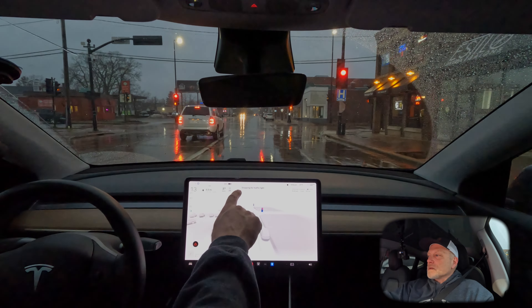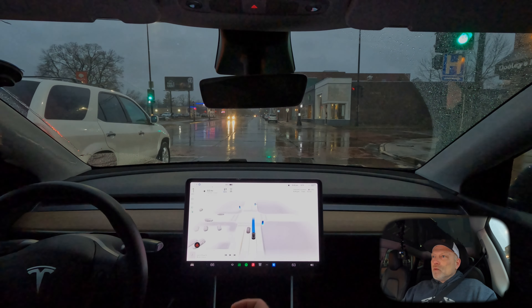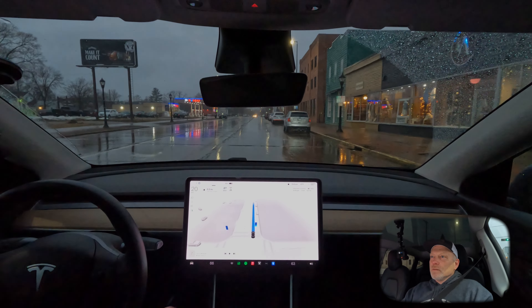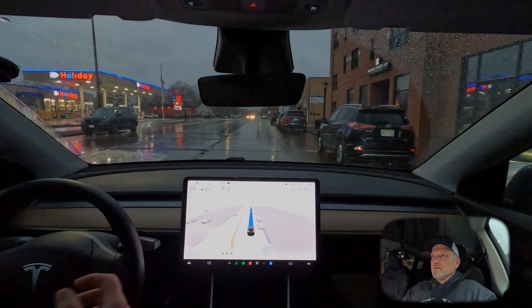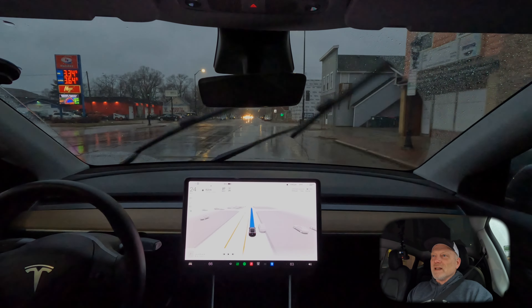It does tell me on the top 'stopping for traffic light.' That is one of the features of the new update — it will communicate to you what autopilot or Full Self-Driving is intending to do as it's doing it. So it gives you a little bit of advance warning to tell you, hey, the car's going to do this. So if you see it doing something, look at the screen and you know exactly what it's intending to do.